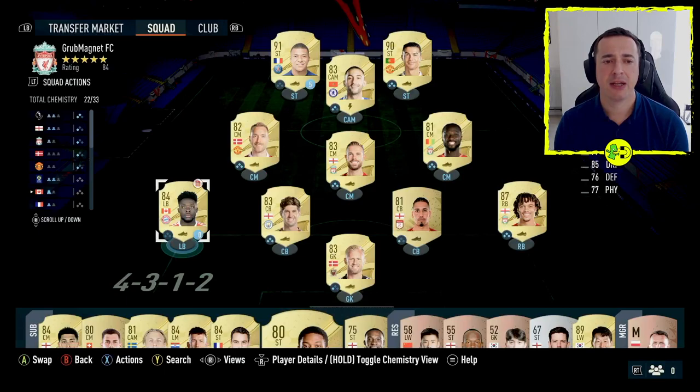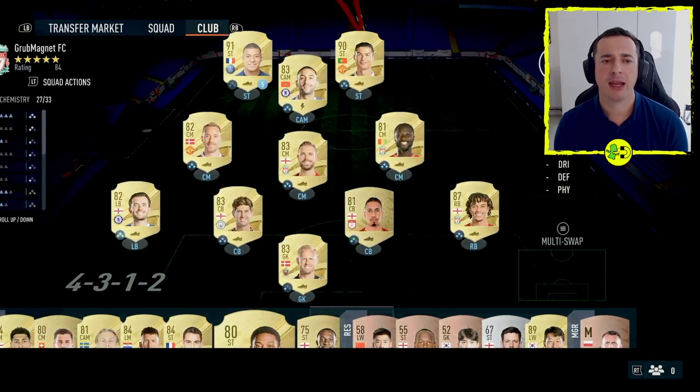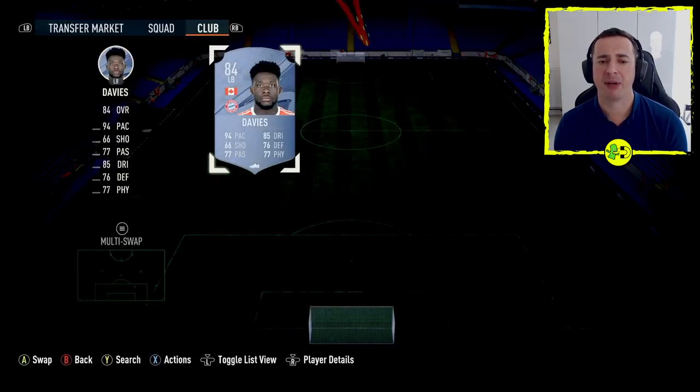So you've got a couple of options: you can either stick them in your club view, so I'll swap in Chilwell, and then when we're looking in the club view I could leave him here if I wanted, or I can convert him to a concept player. I'm going to show you the concept player just so you see the difference — it will get rid of the zero and then I can use this player for planning purposes if I want.